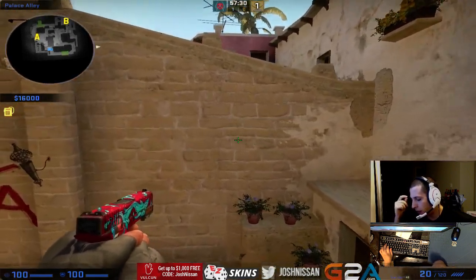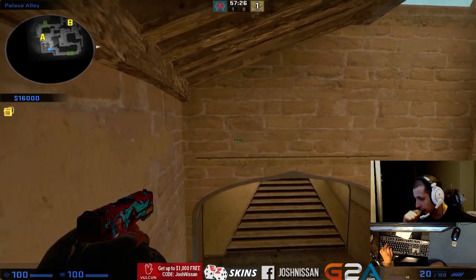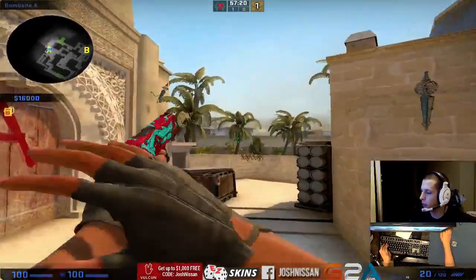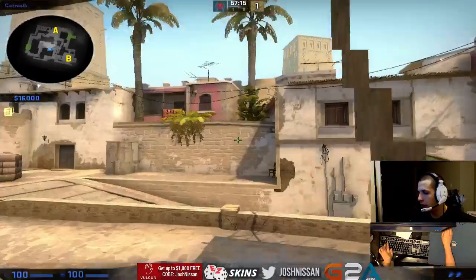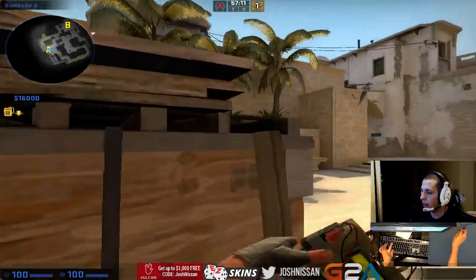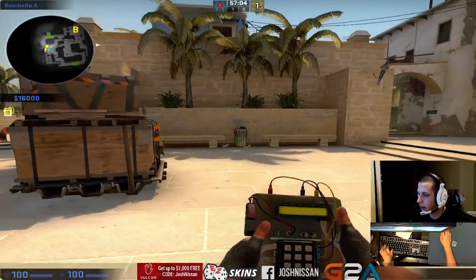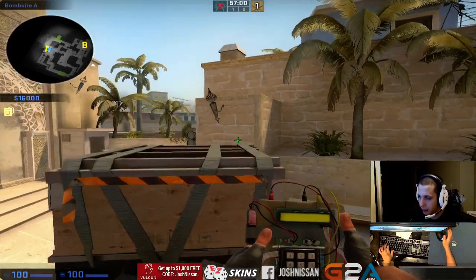Unless you know exactly what the opponent is doing and you have an execute that will perfectly counter it. So if you know the enemy is playing city spawn, stairs, mid-window, cat and B, then you can say let's do the ace smokes, run up A, plant the bomb, and play the post plant. You know how they're going to react, you know they're going to play for the retake, and all you have to do is win the post plant situations. That's simple.